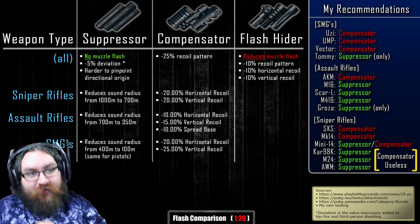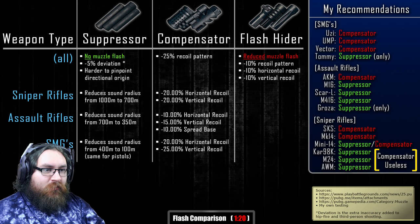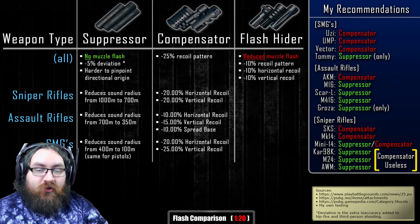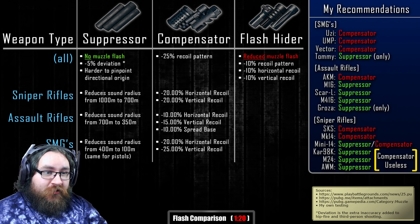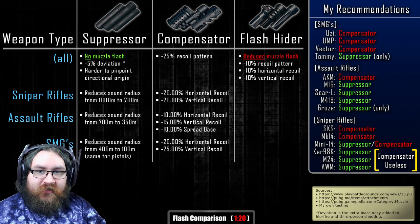Moving on to flash hiders — they are simple and have the same effect on all weapon types. As I said before, they reduce the muzzle flash but don't eliminate it completely, which defeats the purpose of being called a flash hider. They give a flat 10% reduction to the recoil pattern as well as vertical and horizontal recoil — so 10% across the board.